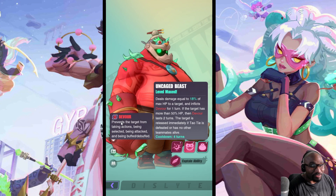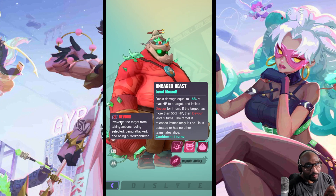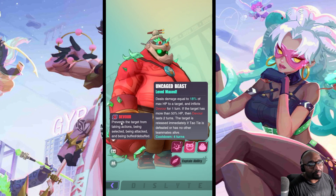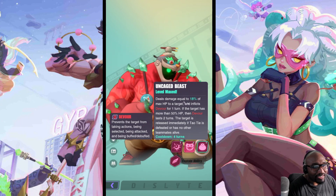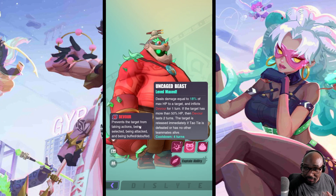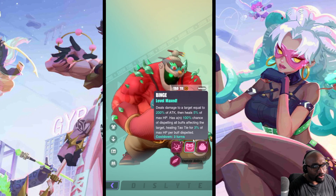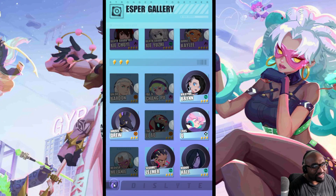That's actually a really cool skill — it's like an unblockable stun. If the target has more than 50 health, you just eat them. The target is released if he dies or if there are no other allies alive, so the guy has to come out of his stomach. It's a four-turn cooldown and it prevents the target from being attacked or taking actions, but they're eliminated for two rounds.